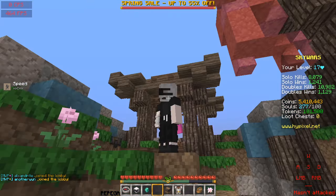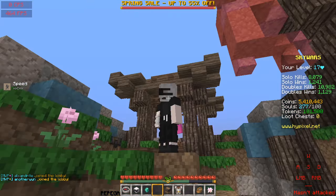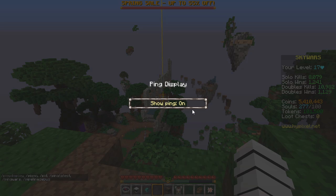The next mod option is Ping Display. It is a little bugged — it's a little bit on the screen. It allows you to check your ping. There is a ping display, but it is hidden and it is not going to show you right now.